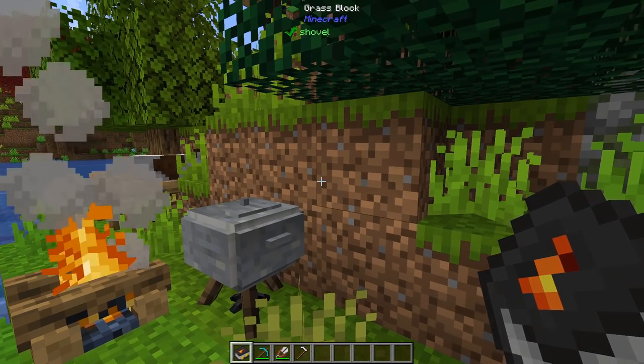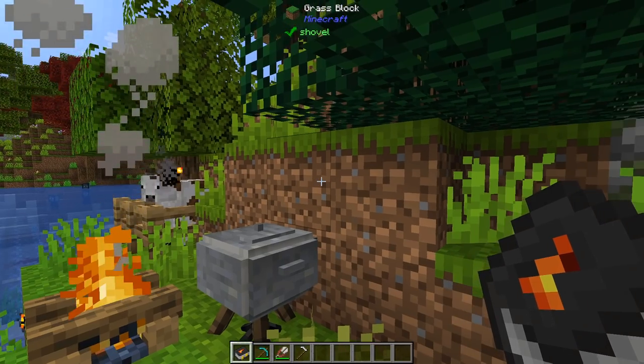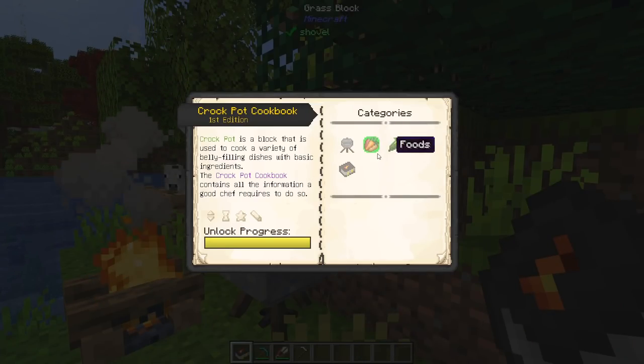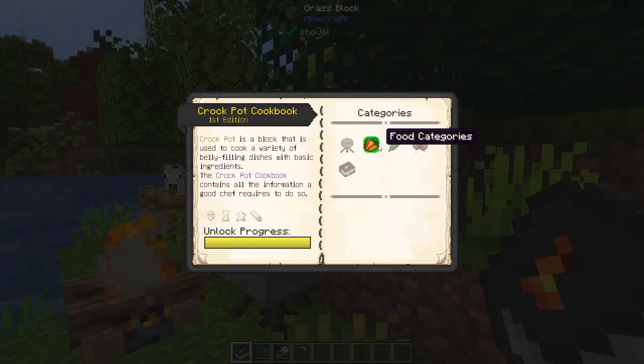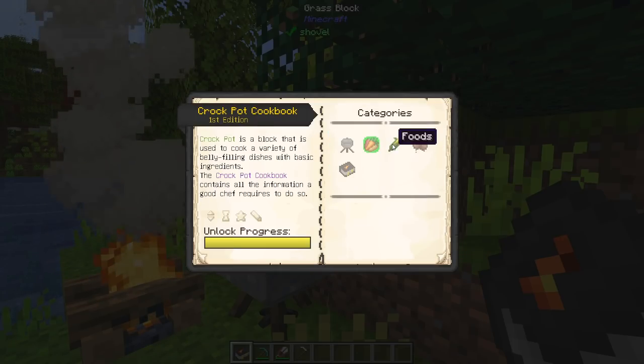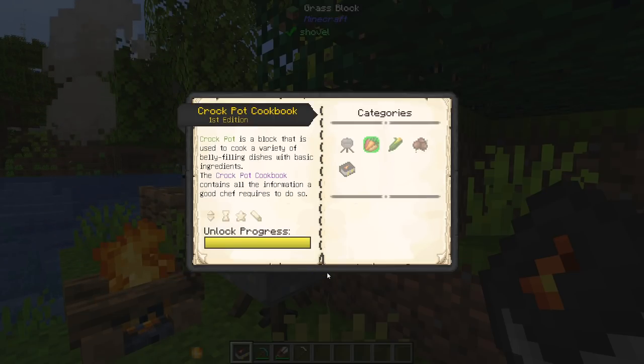So how do you start once you have either the book or the Crock-Pot? I recommend if you have the Patchouli book, you just open it up and it'll have little exclamation marks on things saying you haven't read them. You can read through the book, click through the different chapters — it tells you the different food categories, the different foods that are added, and all the different recipes in here, which you can customize and make yourself.